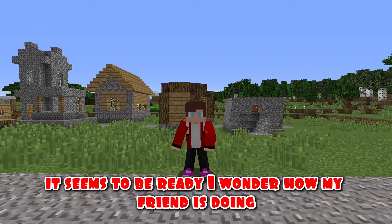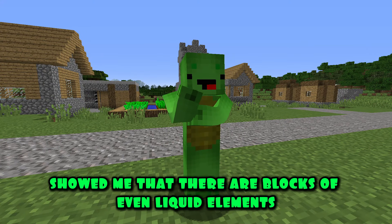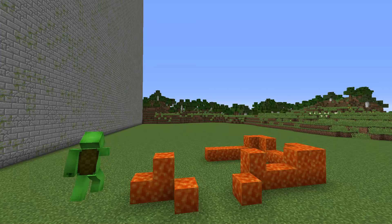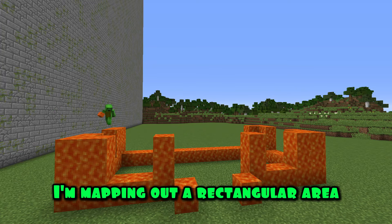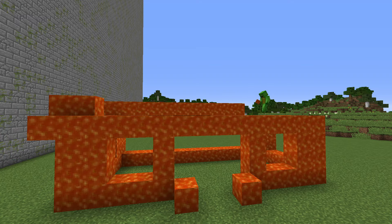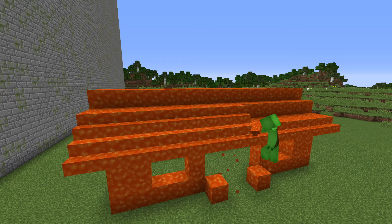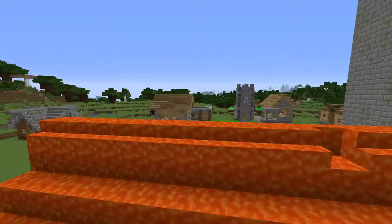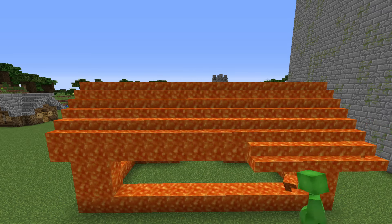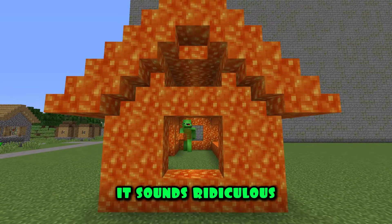It seems to be ready. I wonder how my friend is doing. Meanwhile, JJ showed me that there are blocks of even liquid elements, so I'm going to build a house out of lava blocks. I'm mapping out a rectangular area — it shows how big the house will be. The construction is very simple and I manage pretty quickly. I've already made the roof and now I'm putting lava steps on it for more realism. Do you think a lava house can be called realistic? It sounds ridiculous!